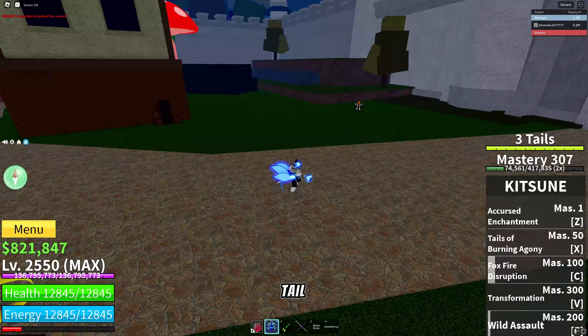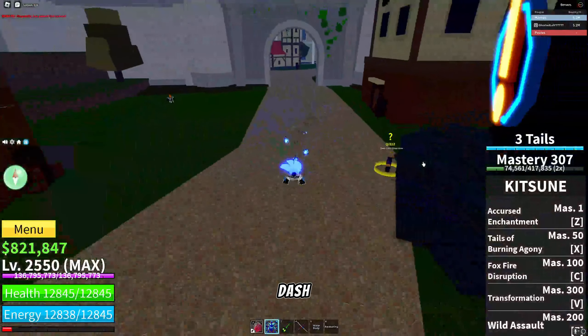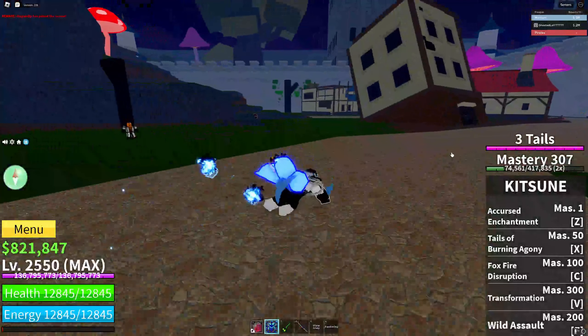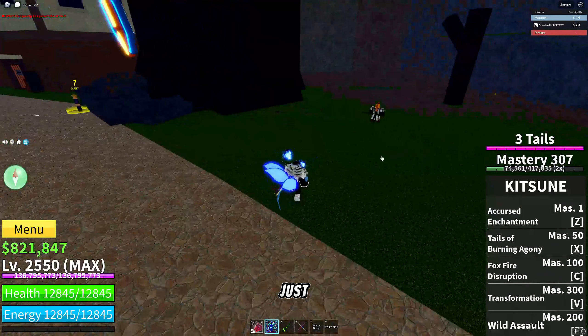It also has a tail meter over here, which you start off at 1. When you get more tails, you walk like a fox, and then you get a dash and jumping animation.